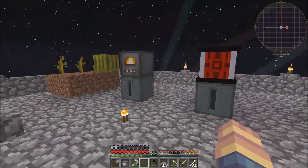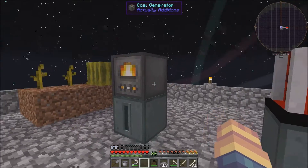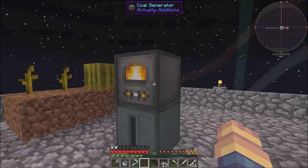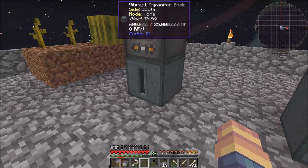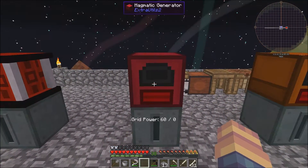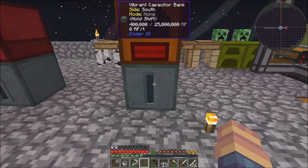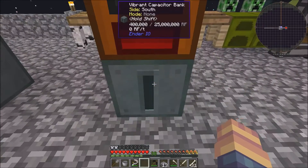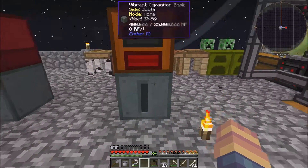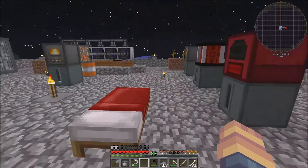By far, this one here is the most efficient out of all of these. Let's take a look at all of them. This one, with just one bucket of lava, gave us 600,000 RF. The Lava Mark 1 gave us 200,000. The Magmatic Generator from Extra Utilities gave us 100,000. And then the Heated Redstone Generator gave us 400,000.